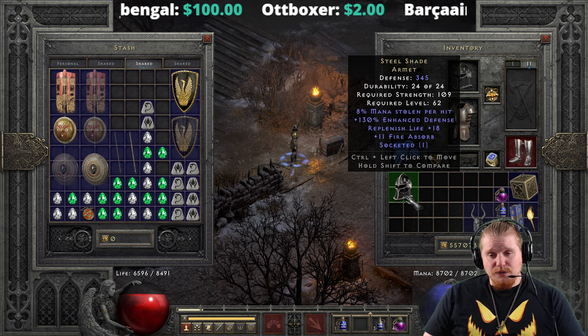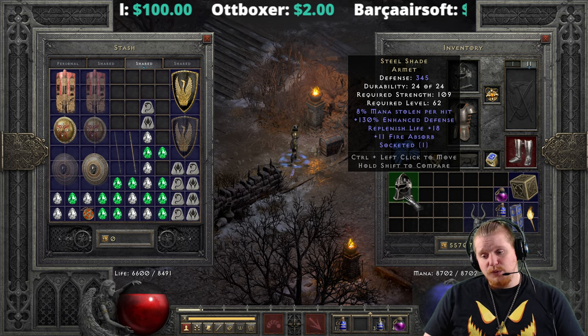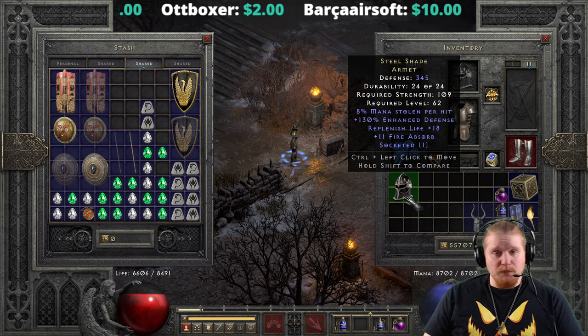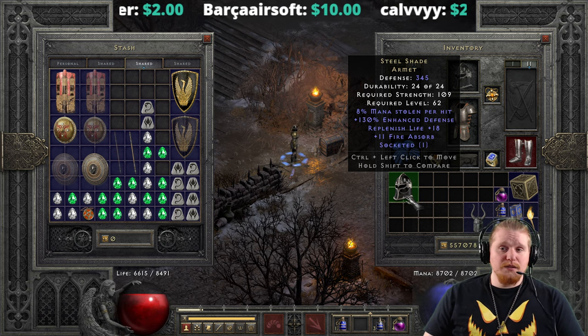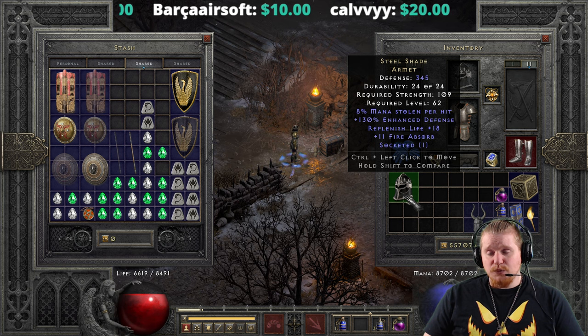And your melee characters are going to want to gravitate more toward something else — like Barbarians gravitate toward Arreat's Face, and Paladins are going to try to gravitate toward something that helps out their particular character.